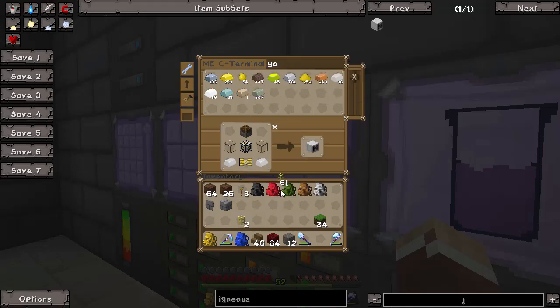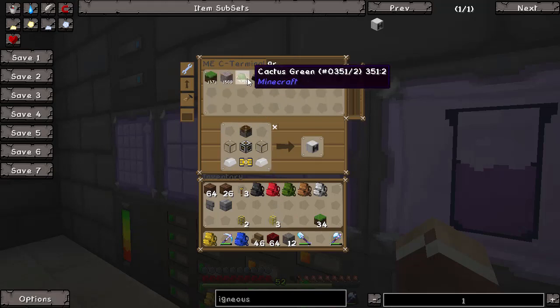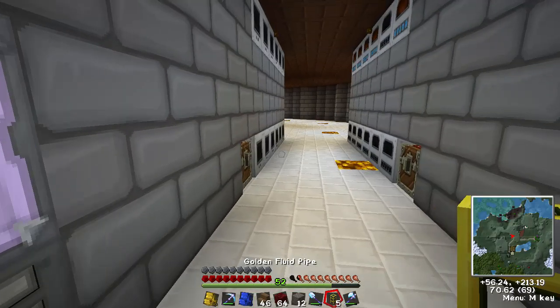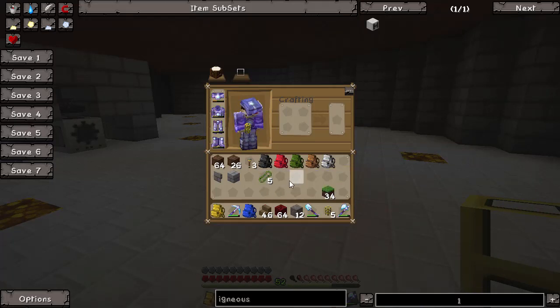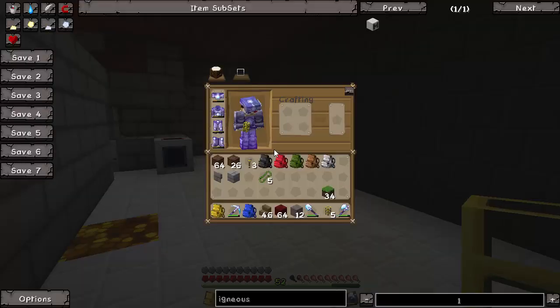We need a few fluid pipes. To make them, you put some cactus green together to make pipe sealant — cactus green is made by smelting cactus. Then put the pipe sealant on a golden transport pipe and it turns it into a fluid pipe. It's a shapeless recipe, so it doesn't matter where it goes in the crafting grid.